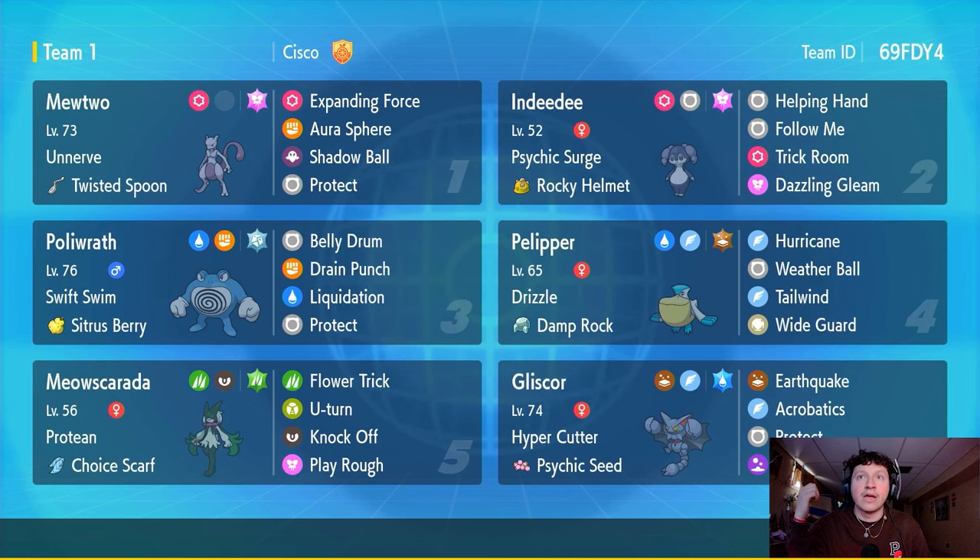In the back we have more components. First, Meowscarada — her typing works really well because fire-type moves are resisted under rain, and no priority moves can stop her from going for Flower Trick. Next we have Gliscor, which already has good defensive stats. We gave it the Psychic Seed to boost its special defense on Psychic Terrain, and Acrobatics since it won't have an item anymore, making Acrobatics a STAB 110-power move. We also gave Gliscor Toxic Spikes.